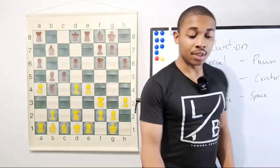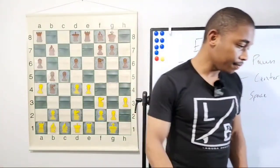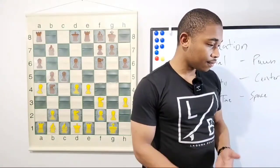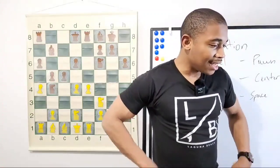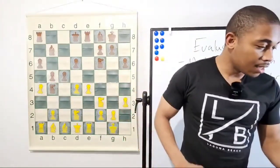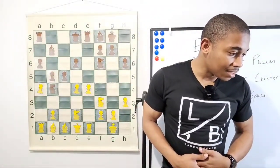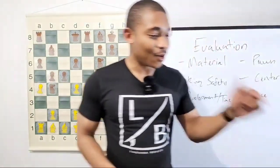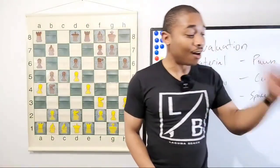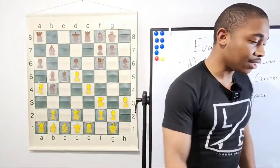Would you take the pawn on c5, or would you push the pawn? Mr. Morning Star, you are correct — and Mark, you're correct too — we got the move d5. Beat your friends at school! So after the move d5, we got a knight back to d7.